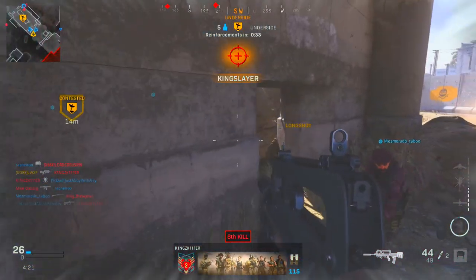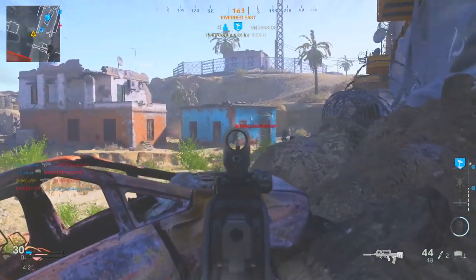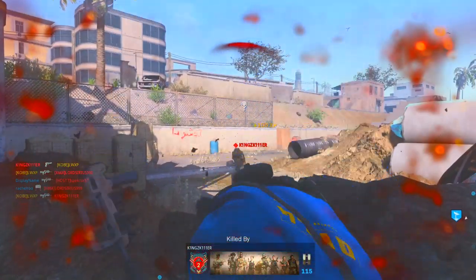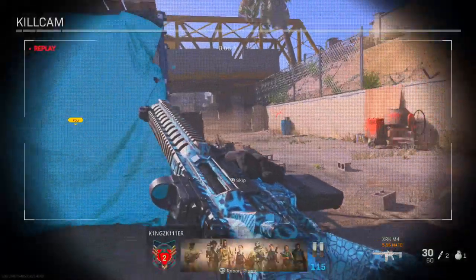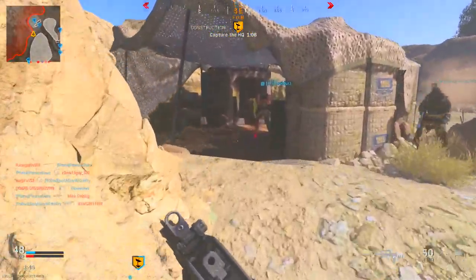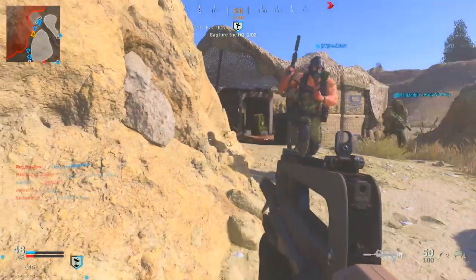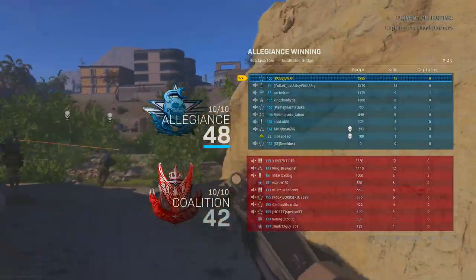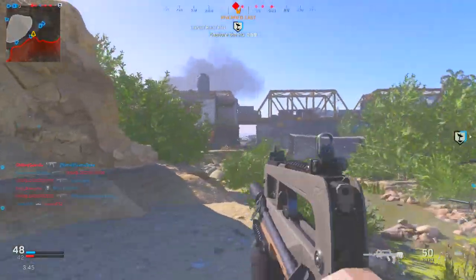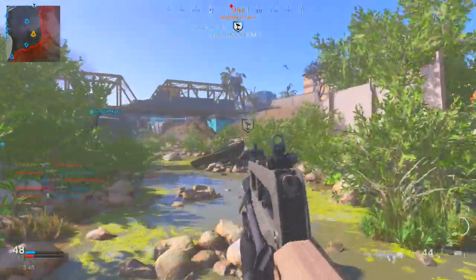Stop going on this side of the map unless you take a long flank — that'll probably be your best idea. I'm dead. Look at that bro, did he spawn over there? What are you doing bro? He has — why are you sitting right here bro? This man's gotta be boosting for him to be sitting back here like that. I don't know what he's doing bro.